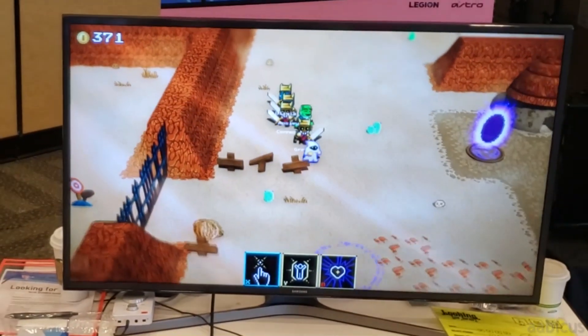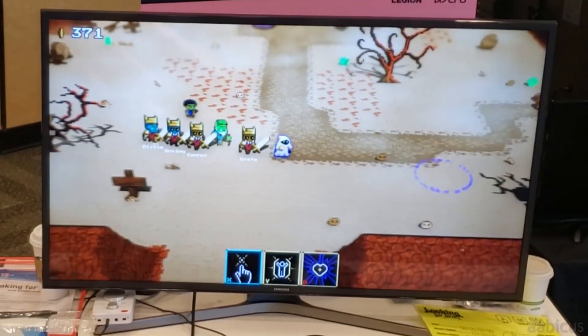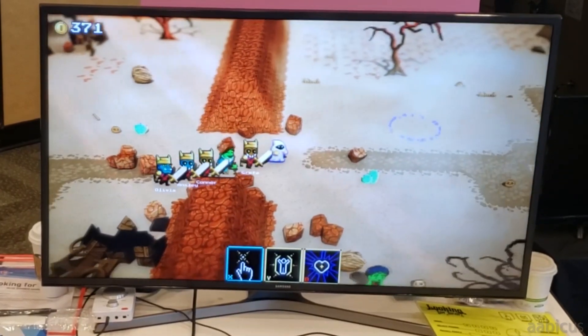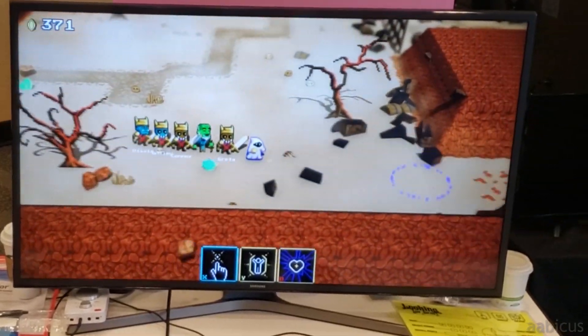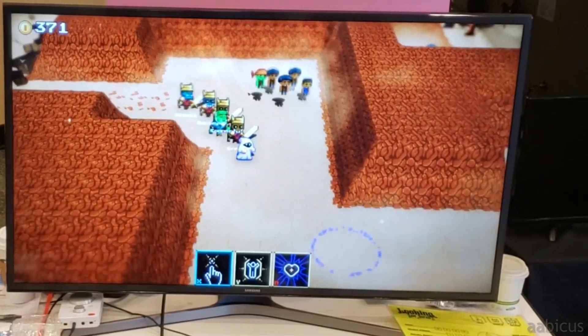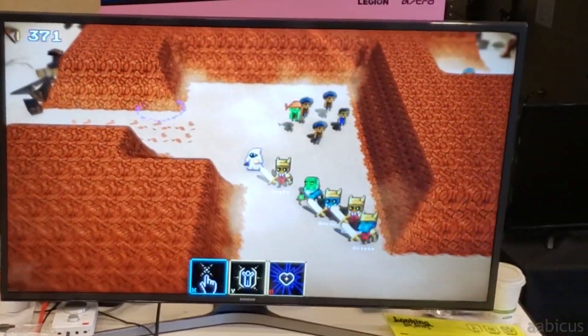I noticed that most of the characters look like they have basically the same build — they've got swords. Are there a bunch of different types of allies you can recruit? There are. As you go on, you get robes, you get rangers, and all of those have very distinct abilities that unlock different parts of the level. They're also required for certain boss fights, so you really get to use all your fighters every time.